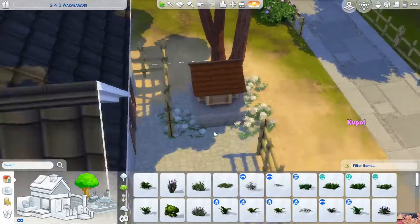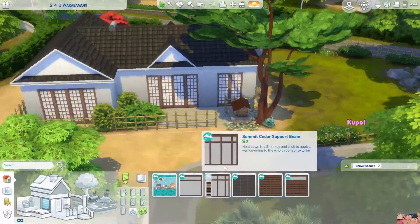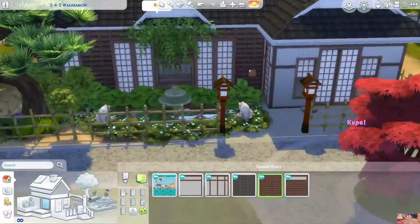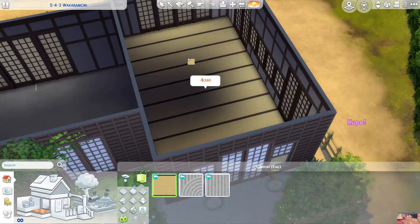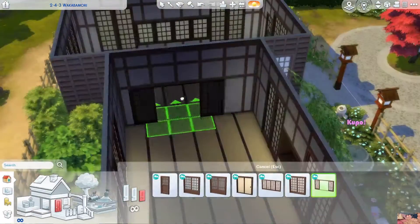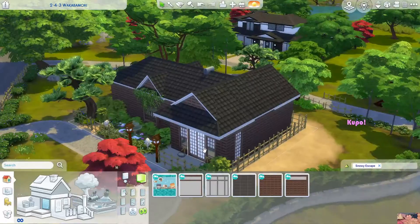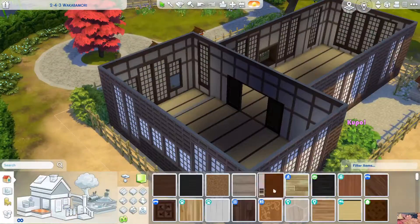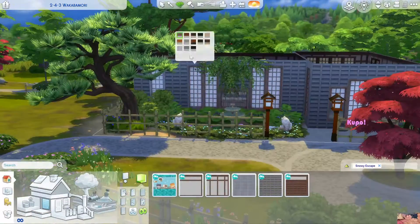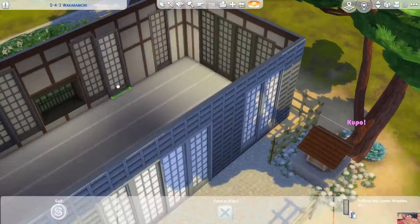These little flowers around the shrine were so cute — I should have put them in more places and maybe just stuck with those kind of flowers. For the outside, I start with a brown exterior and then end up changing it because I try to use as much of the Snowy Escape pack as I can. Obviously when you download it you'll see I use more than just the Snowy Escape pack, but I try to stick to the kind of look that the Snowy Escape pack has. Sorry for my word stumbling, but I do go back and change everything to gray.